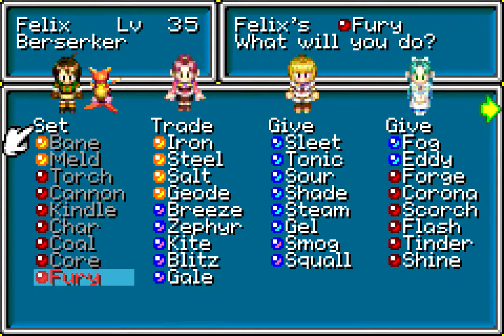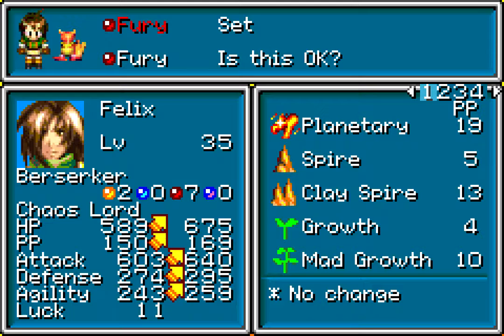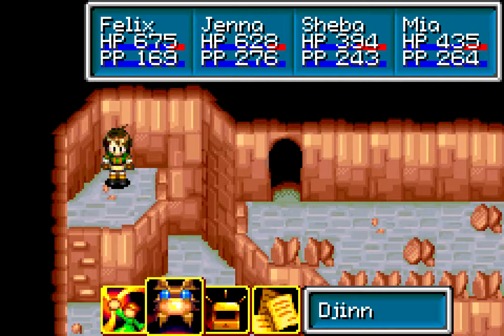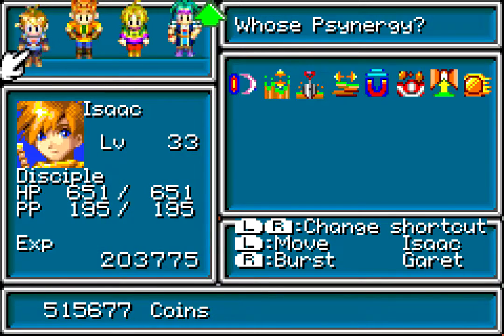Let's check it out. This is the final djinn that I want to set to Felix. I may reconsider once I find the final fire djinn. But yeah, this is looking pretty nice. Felix the Chaos Lord. And oddly enough, he has less HP than Jenna, I believe. Oh wait, that was current HP. Nevermind. She's pretty damn close though.